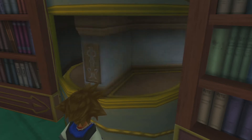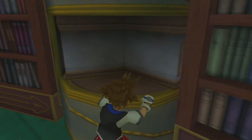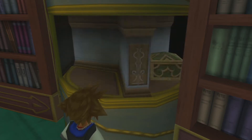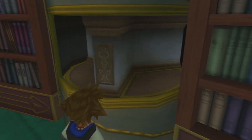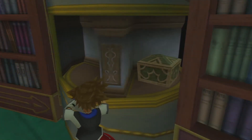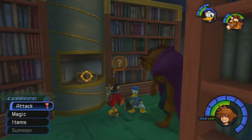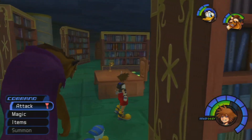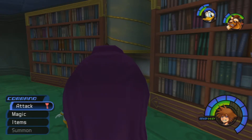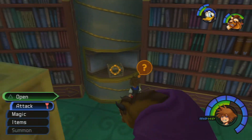Hey guys, Mistmaster1 here, and welcome back to more Kingdom Hearts Final Mix HD Proud Level 1. In the last episode, we made our way all the way back to Hollow Bastion with the help of Cid's new navigation gummy. Kairi gave us a nice little good luck charm, and we've actually seen a little hint of where Riku is — he's in a really dark place, but his spirit, at least what's left of him, is okay. Here now in this episode, we're gonna hopefully re-ascend back up Hollow Bastion and seal the keyhole once and for all in this world.